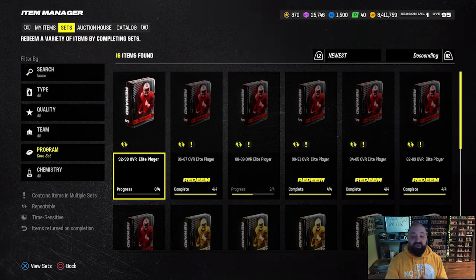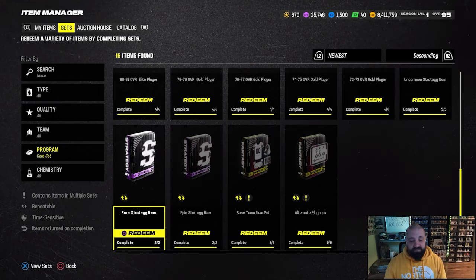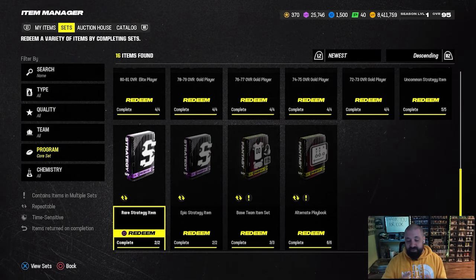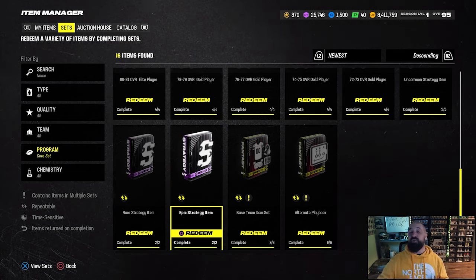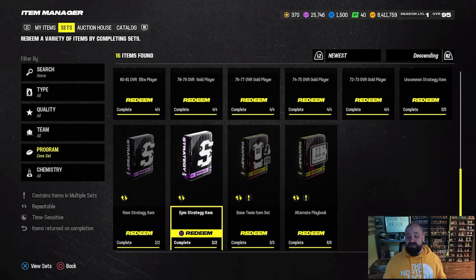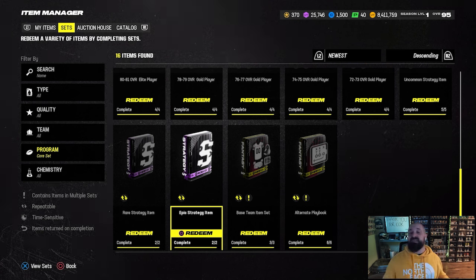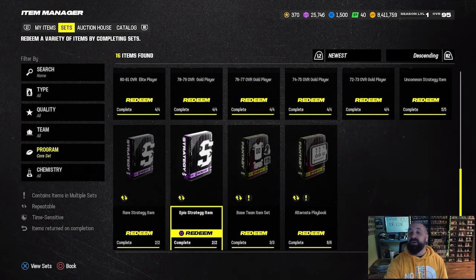There's also no legendary strategy item set that requires two epic strategy items. There are a handful of strategy items you can earn for free within the season five field pass. Keep an eye out over the next week for a legendary strategy upgrade set — I wouldn't be surprised if they add that. We'll also be doing an updated video on the best strategy items to use for season five very soon.